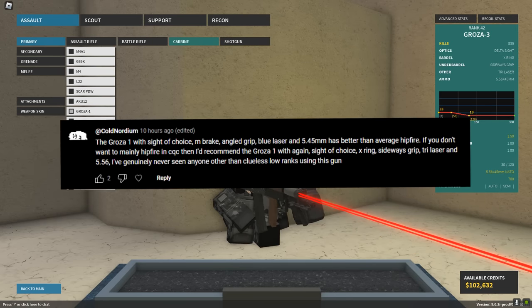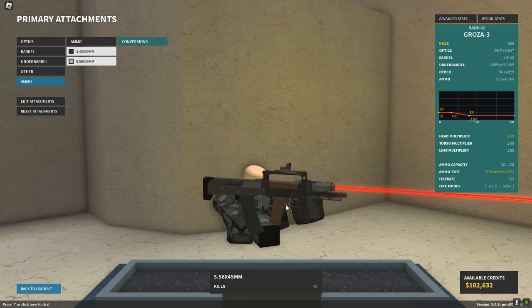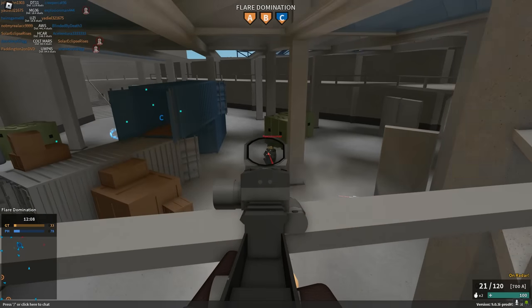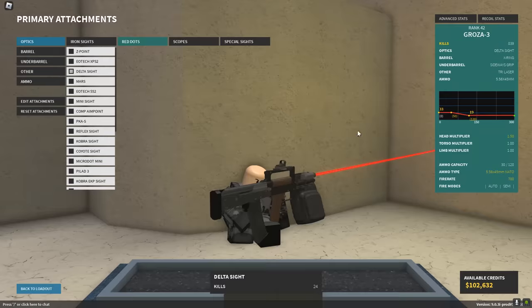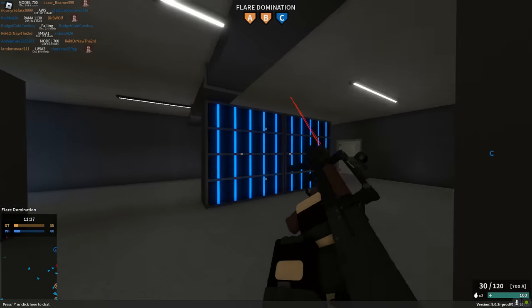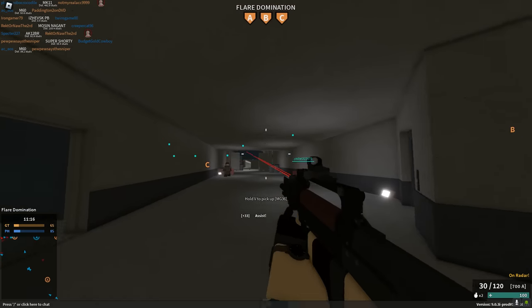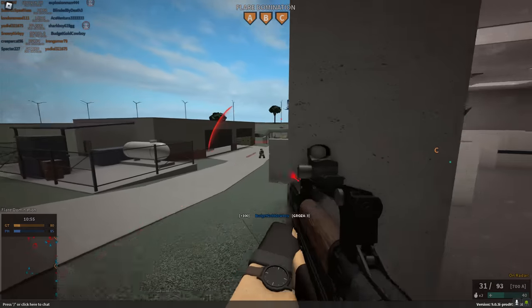Next gun — the Groza-3, using the ADS setup since we're on Highway. It feels a little weird but doesn't have a lot of recoil, which is something I really like. The damage is a four-to-six shot with 700 fire rate and one set of penetration — not seeming super impressive. But it's definitely the recoil that makes this setup shine. It's just a no-recoil setup.